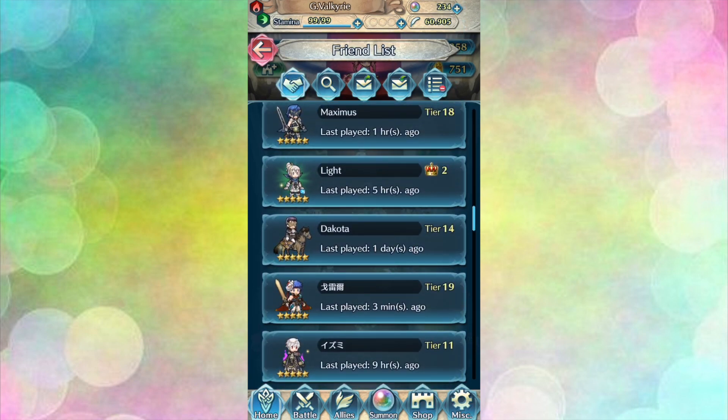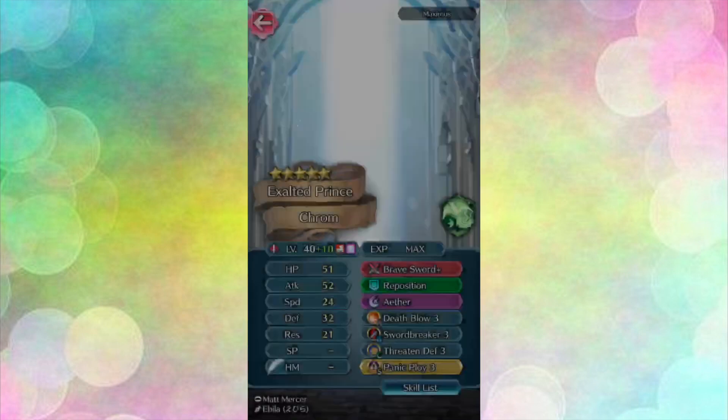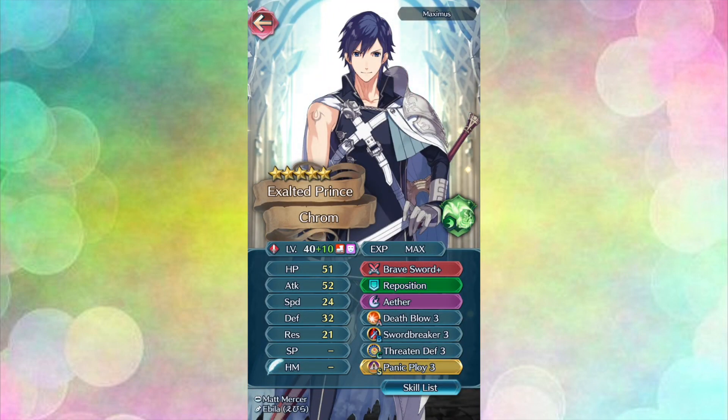Now we're going to look at a plus 10 Chrom from Maximus. I am a big fan of Chrom but I am also guilty of foddering him for his very valuable special, Aether. It's a very expensive skill that scores really well in Arena but also has great utility in game modes where longevity is important like Tempest Trials or Chain Challenges. Chrom is usually the easiest way to obtain it since he appears at 3 and 4 star rarity now. However, your Chrom is more than just his Aether. You have ditched his Falchion altogether for a Brave Sword, and for a slow powerhouse like Chrom it just works so well.